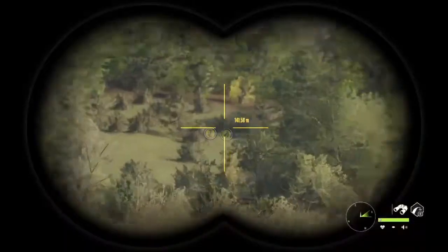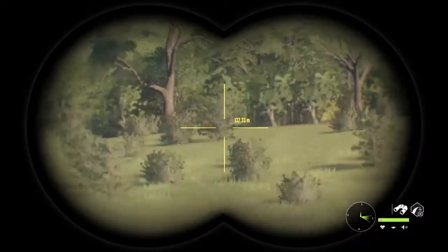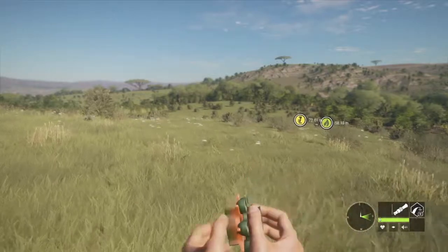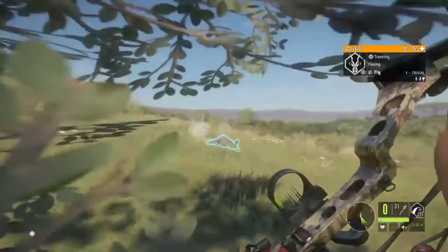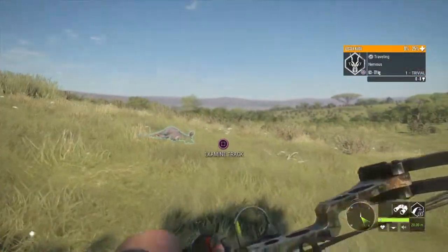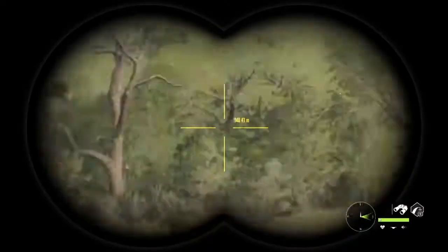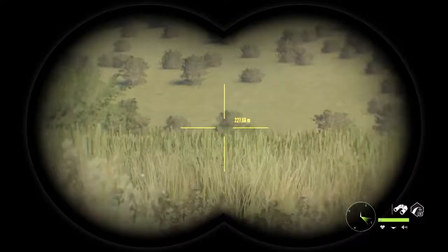I'm trying to see if I can find one that didn't spook, but it seems like they all spooked. I might send a call or two out. The lesser kudu absolutely dropped, but I didn't really see that level four — he might come back in.